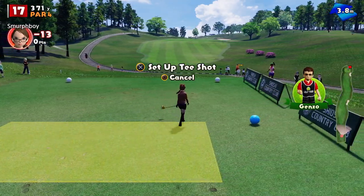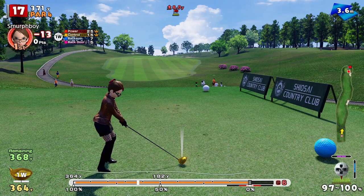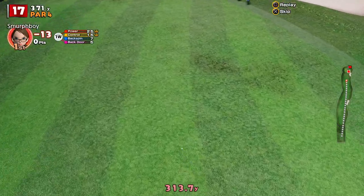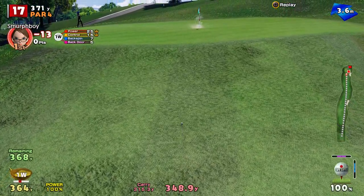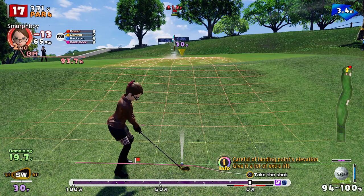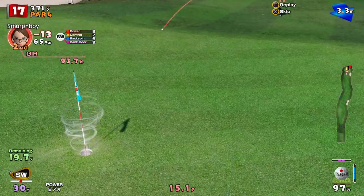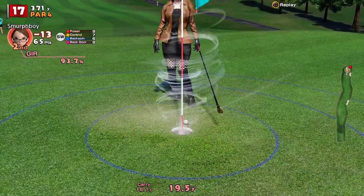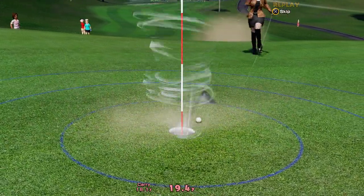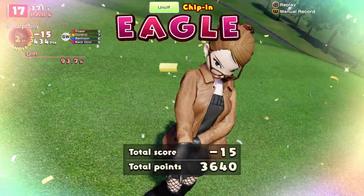Hole seventeen, par four — again eminently drivable with these clubs. All about getting it in the right spot. Great shot — that's a little bit uphill which will probably kill it. Not going to quite make it, but I think we've got a good chip in it. So a twenty-yard chip, sand wedge. Needs a bit more lens because it's a little bit uphill, so it's just going to kind of flop. In we go — eventually. There you go, chipping eagle. Did need the cup though — that was probably going to go six or seven foot past. Perfect, so that puts us to fifteen under.